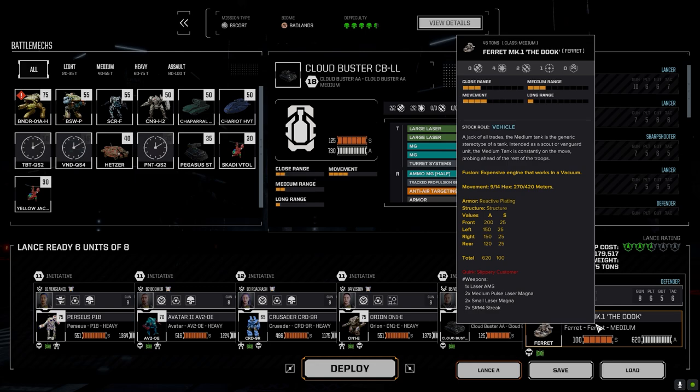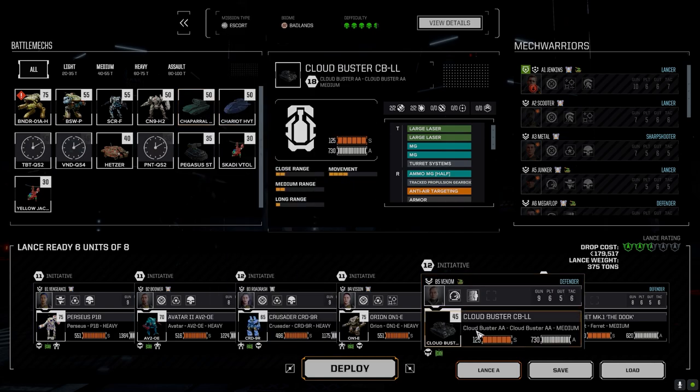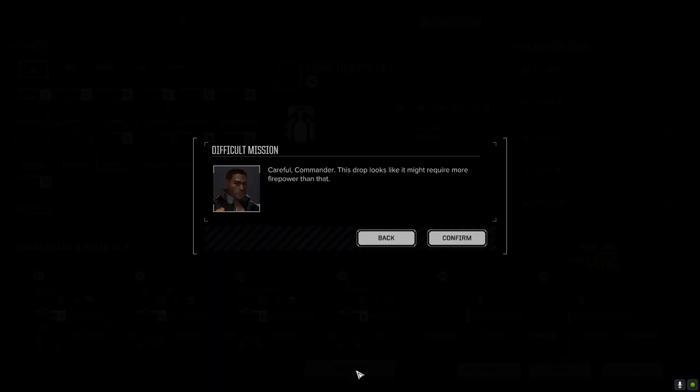We could bring the Chaparral as well — the Arrow — but let's go with the Cloud Buster. We may need someone to do some distracting, so let's bring that guy. We're rated two and a half skulls, so there could be problems, but we'll see what happens.